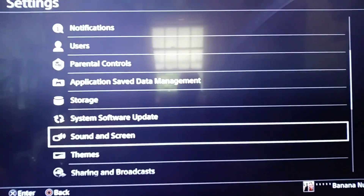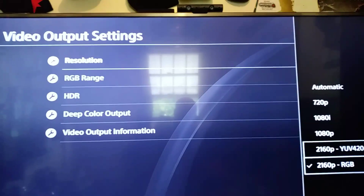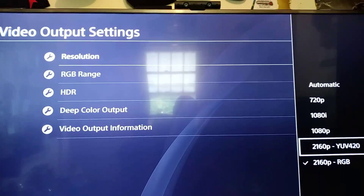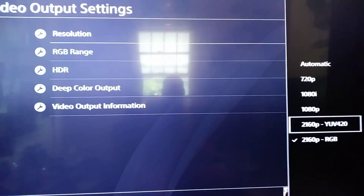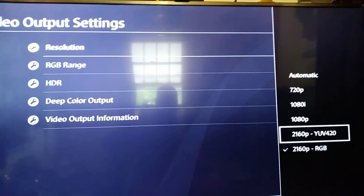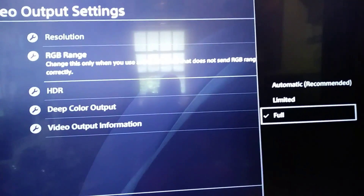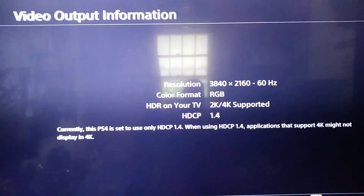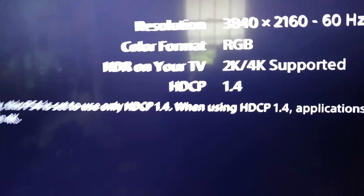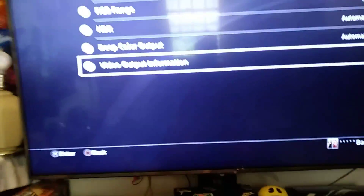I'm going to show you what I already have set up. Under Sound and Screen > Video Output, the white part basically means YUV 4:2:0 or similar. I have the color space set to Full — why would you go Limited when you can do Full? Everything else is set to Automatic, and you can see what's supported and what's not. I'm going to put this to Automatic now.